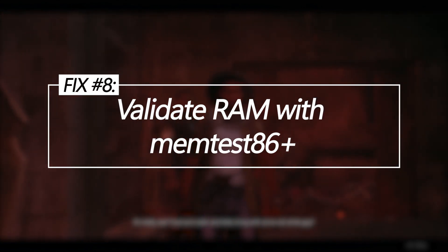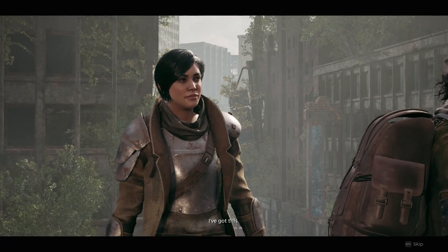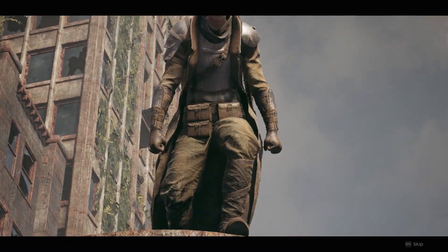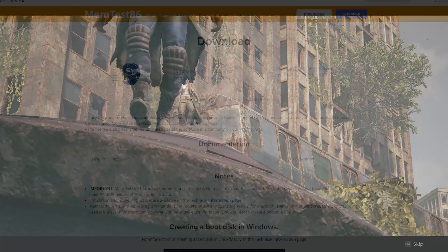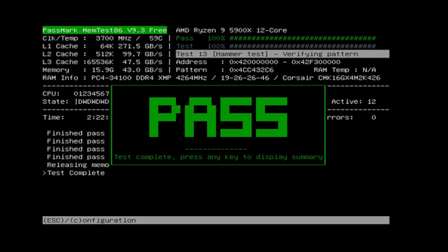Validate RAM with MemTest 86 Plus. Unstable or faulty RAM can lead to random crashes. MemTest 86 Plus will thoroughly test RAM for errors after several passes. Download and create a bootable MemTest 86 Plus USB drive installer, then boot to the USB drive and allow multiple passes to test RAM fully.